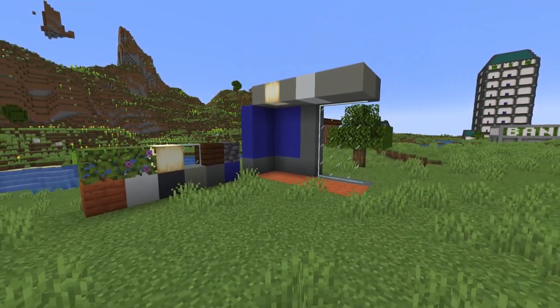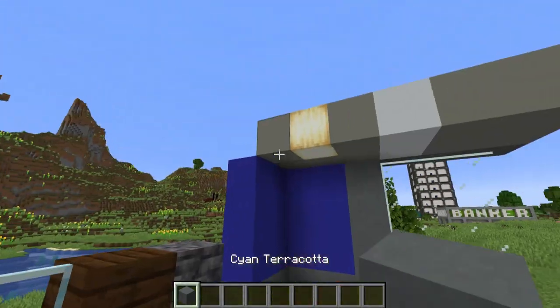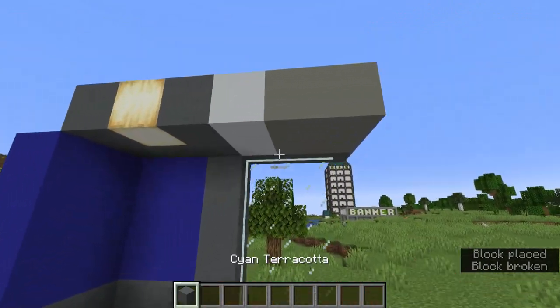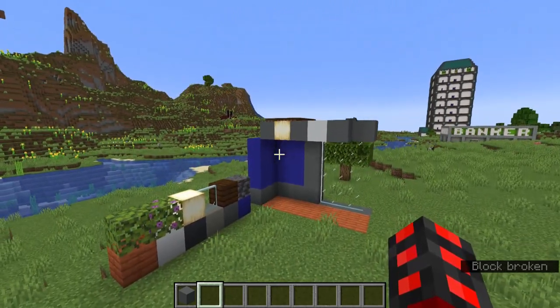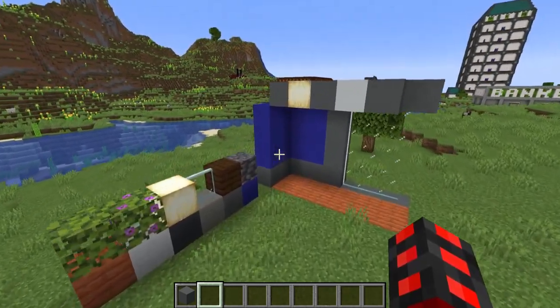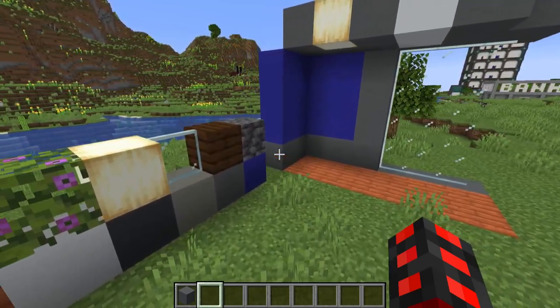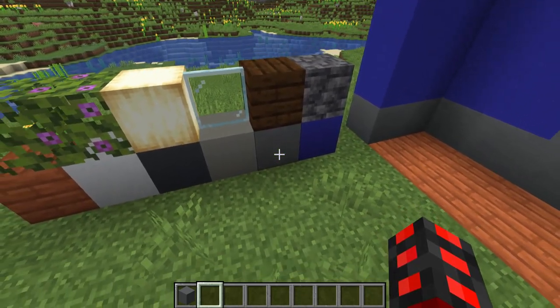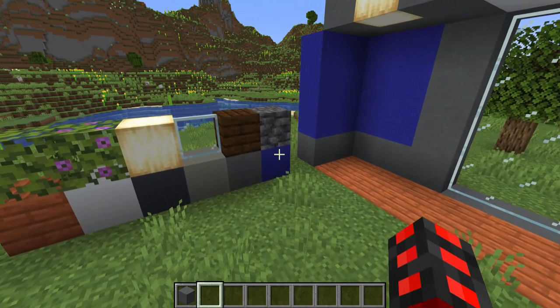Then we have white-gray concrete on the ceiling, which could very easily be substituted for cyan terracotta — I think I'm going to do that. You need to separate these sections with some white concrete, which we're going to use a lot of on the exterior. Gray concrete acts as just a border, and we'll also grab some cyan terracotta for trim.